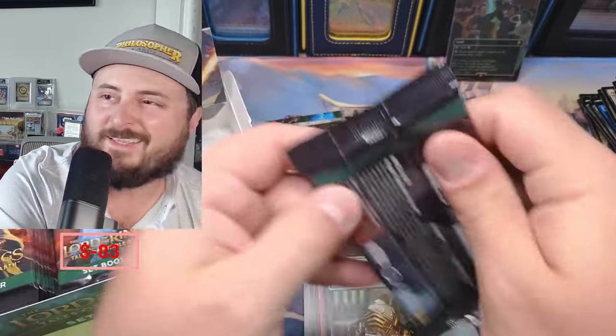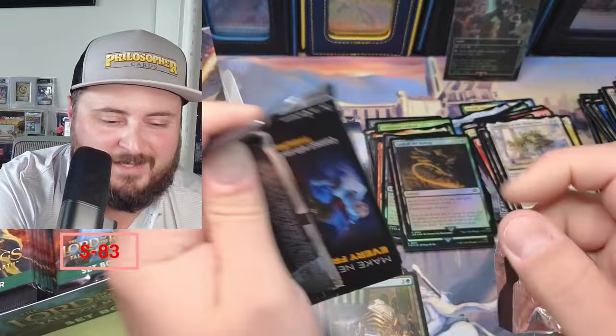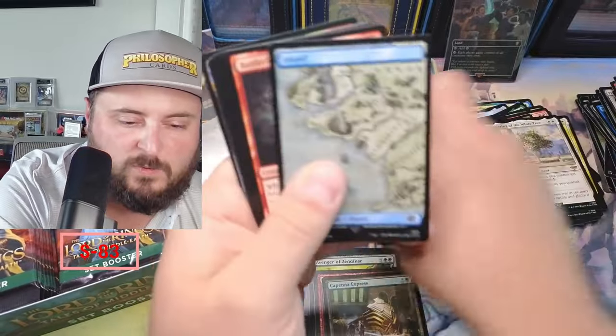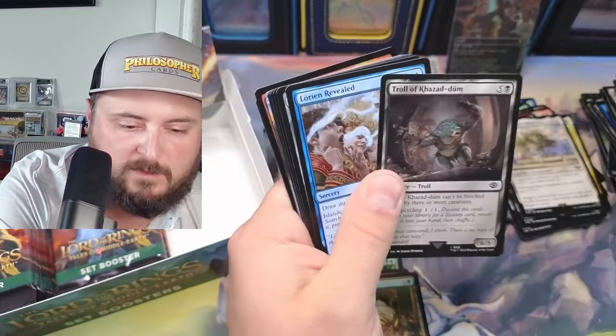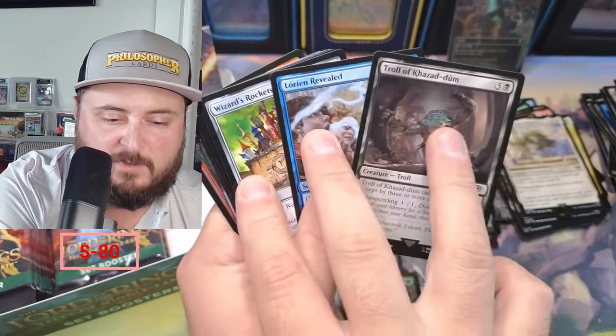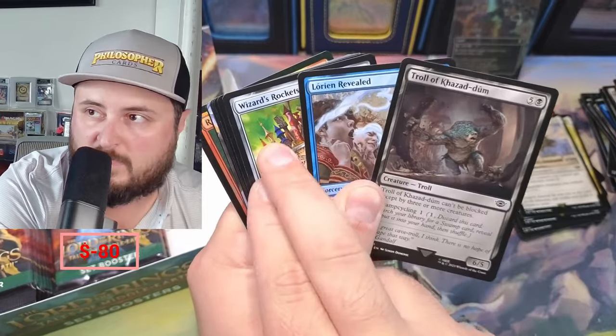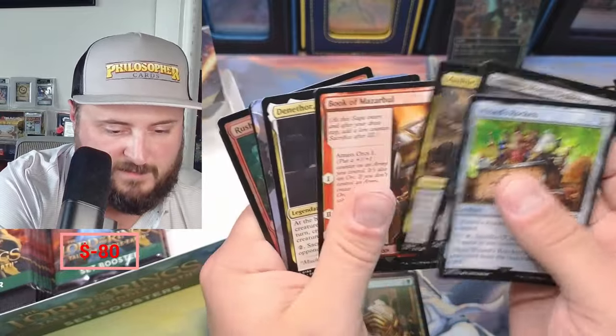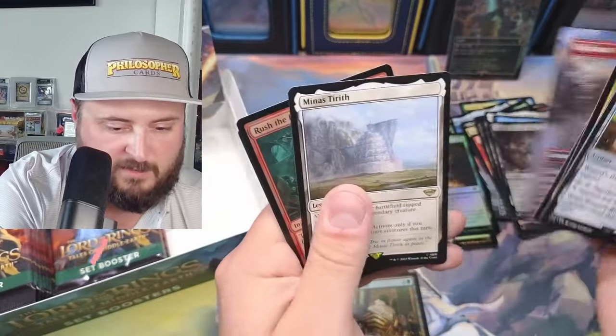We've been lucky today with our list slots though, guys. We've been pretty lucky. Baradur, Trolls — I always see these three together: Troll, Lorien Wizard, Rockets — all together. So there's definitely something from a track right there.